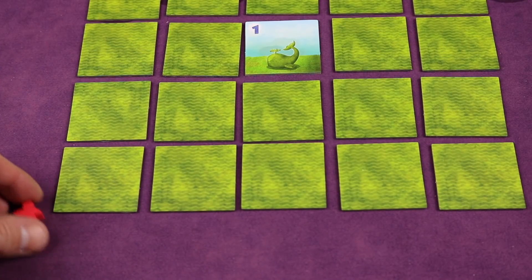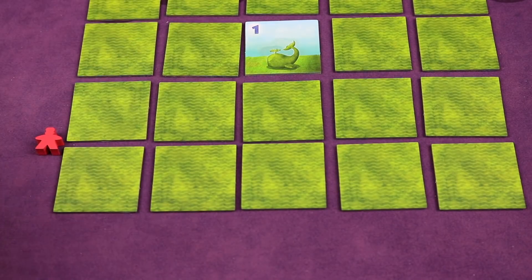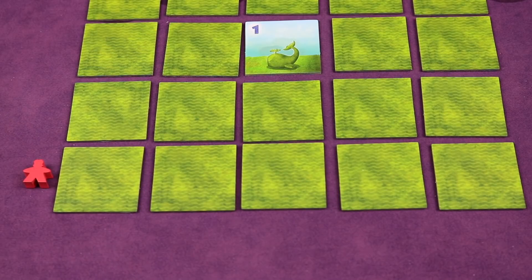These diagonals can also be in the middle. This could also be a diagonal going this way. The only rule is that you cannot place a visitor if there's already a visitor there of any type — yours or anybody else's. So if it was the yellow player's turn, they could not go here because there's already a visitor there.